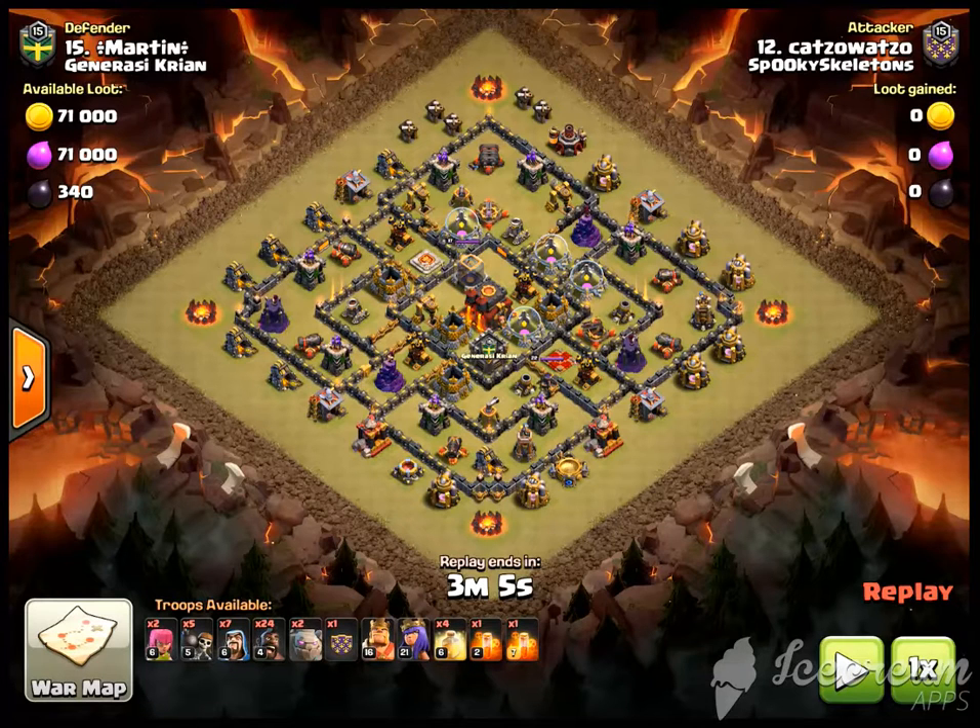What Katzo should have done is sent in the golem here. He did wall break nicely, but he entered from this side of the base, which was a mistake. That's going to draw the fire from all of these defenses — they're all going to target the golem. You wall break in, then you drop wizards like this and like this, out of range of these buildings over here but behind the golem that is now entering the base here.